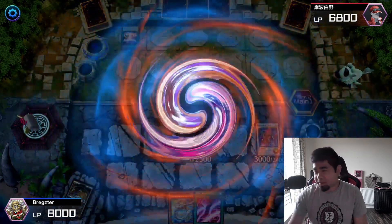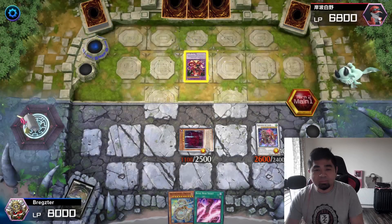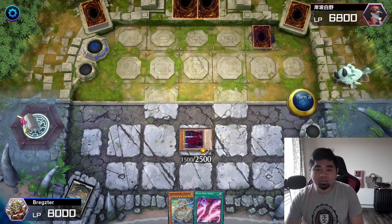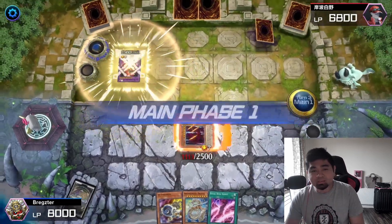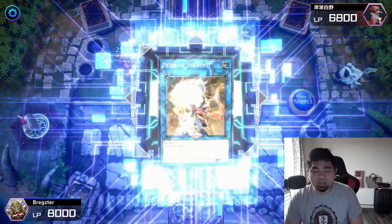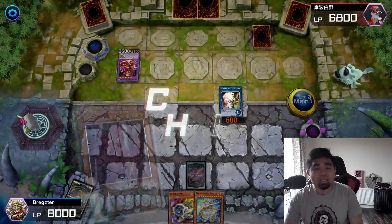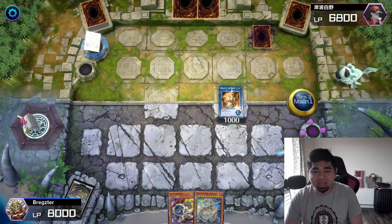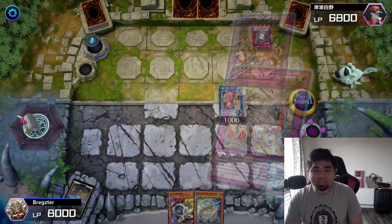Then DPE hit the field. DPE popped my Baron the Floor and itself, set one backrow, and passed to me. I didn't know what to do. I drew Jet Synchron, he re-summoned DPE. I linked off to Monk of the Tenyi and used Vishuda's effect to try to banish DPE. He chained and destroyed my backrow — probably because I had set a backrow. Then he used Dogmatika Punishment to destroy my card.